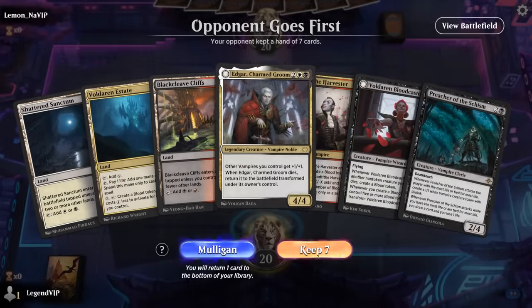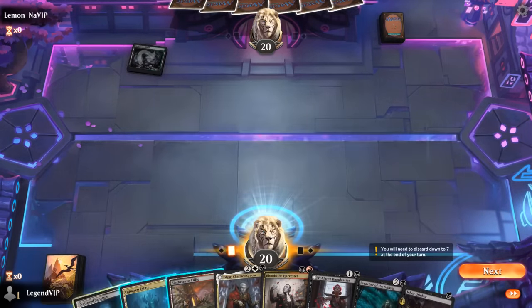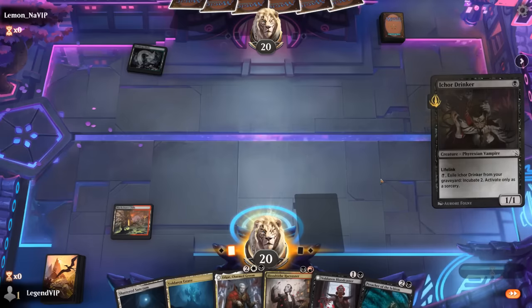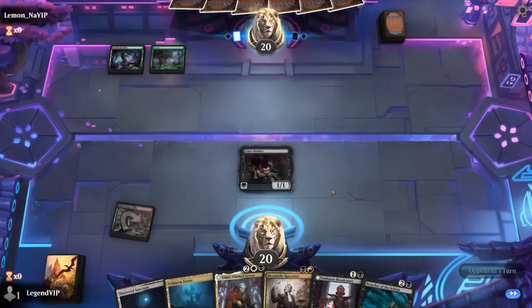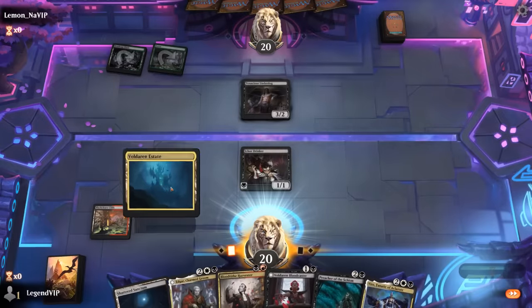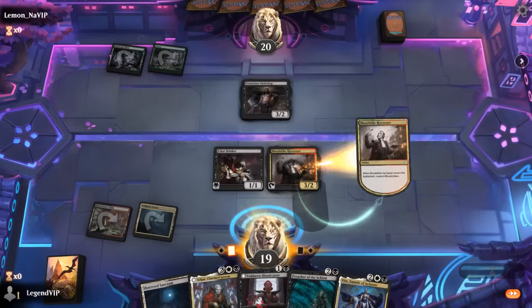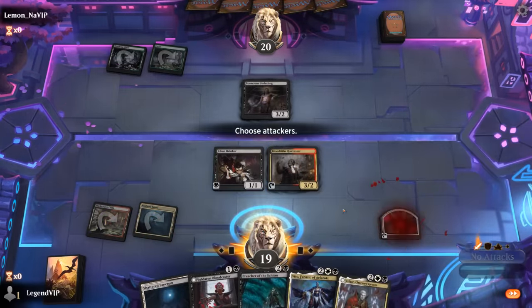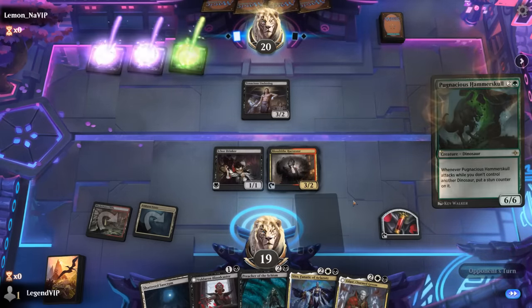We're on the draw with a keepable hand. Turn one Drinker, turn two most likely Harvester, turn three Preacher looks good, and we've got a few options on turn four hopefully.